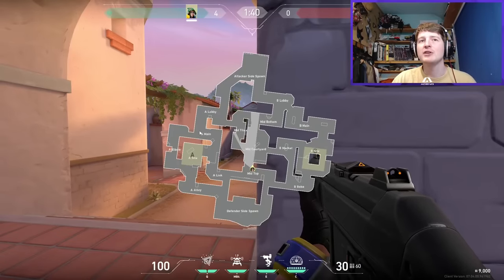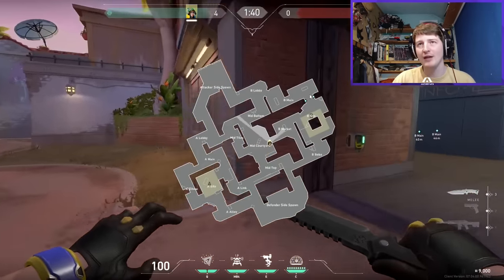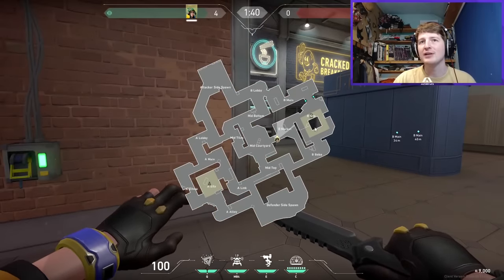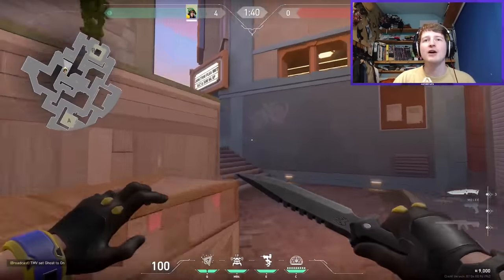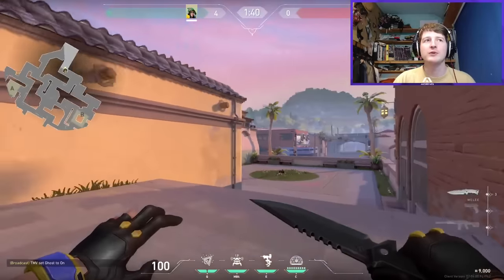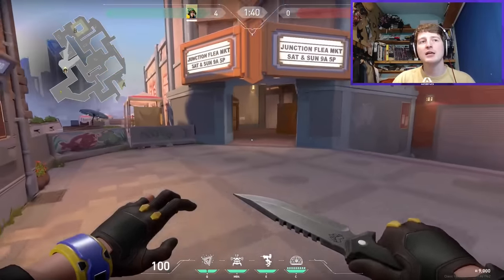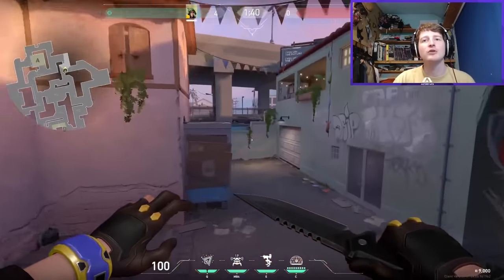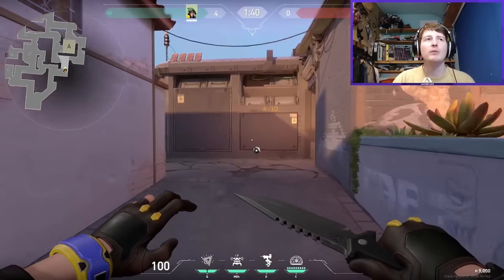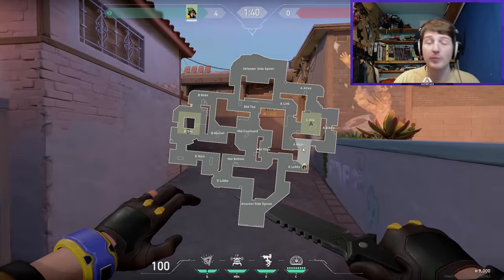If defenders can't hold B main, attackers get a wide choke point to execute onto the site. Here's Attacker Spawn — pretty normal overall. Those are some very early takeaways. Definitely options for attackers if they get control, particularly around mid — but A site could also be quite a pivotal part of this map.